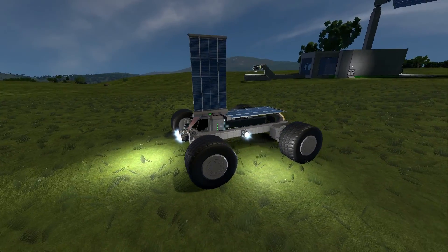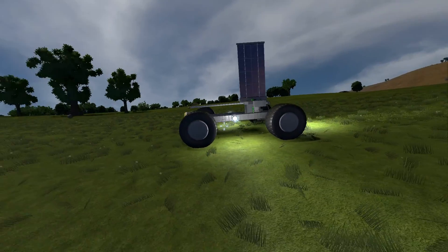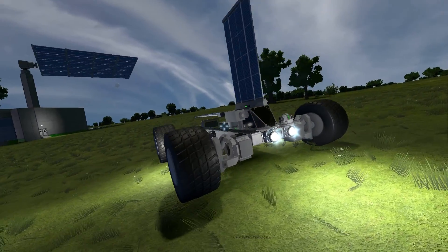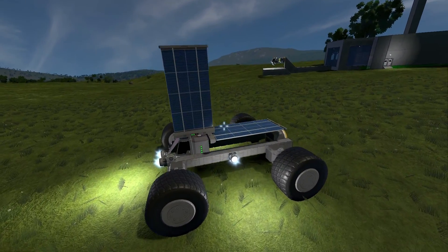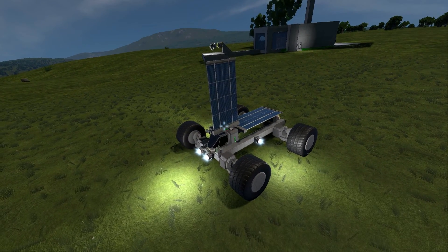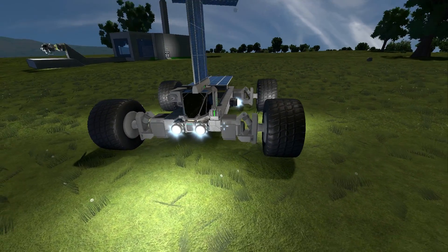A battery will usually keep you in the air for a matter of minutes, maybe an hour if you have lots of them and don't move around much. But a small form factor rover can go literally for days on a single battery charge. Here's a basic design I came up with just to get things started — it's nothing fancy, easy and quick to build from the parts you start out with and the atmospheric lander in a star system survival start.